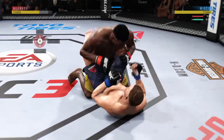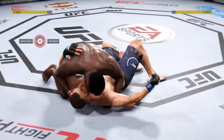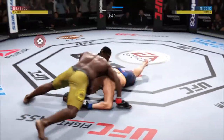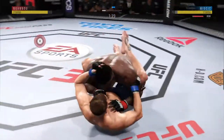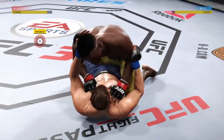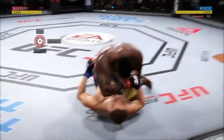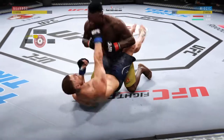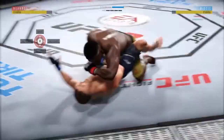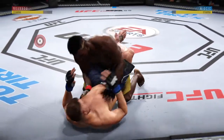Into full guard. This is a good shot from the bottom. Excellent movement and transitions here on the ground. Staying busy. Side control. He's doing a great job of moving and transitioning. Miocic gets caught by the elbow there. Big shot from the bottom. In full guard now.